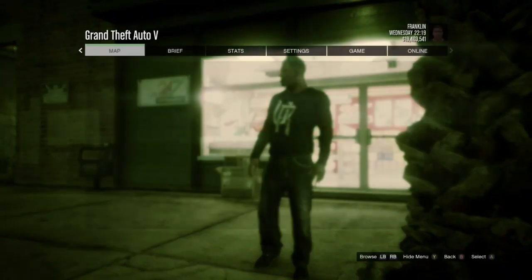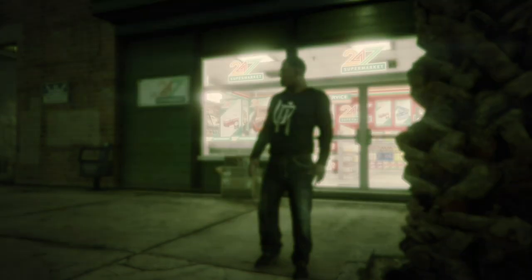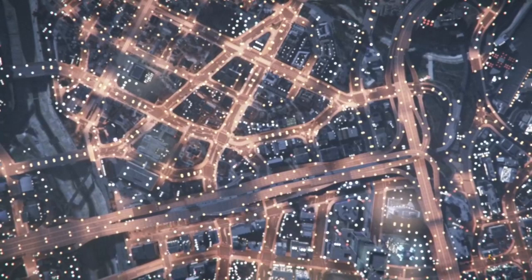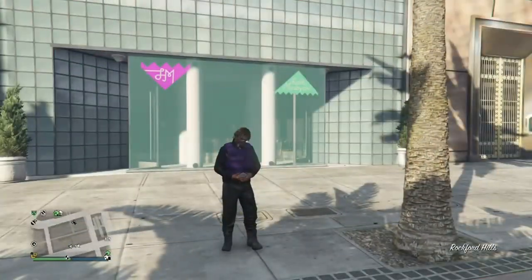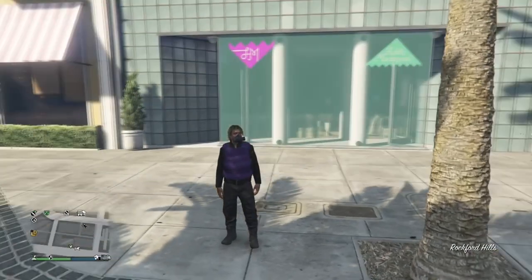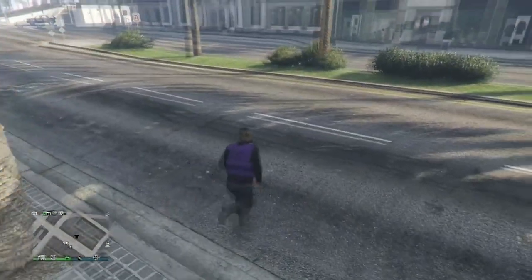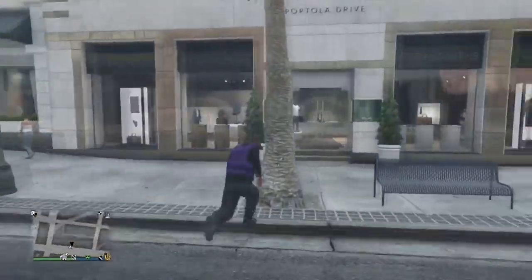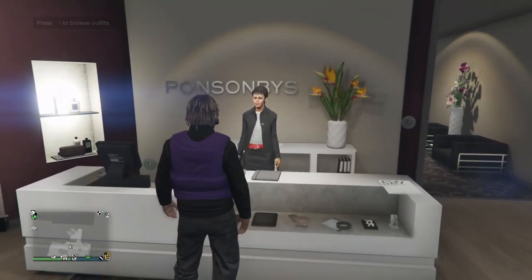Once you make it to the third character, press the pause button, go Online, and choose Invite Only Session. Once you load back into the invite-only session, you should notice that the black body armor has turned into the purple body armor. Now all you need to do is go to either your house or a clothing store and save this as an outfit.